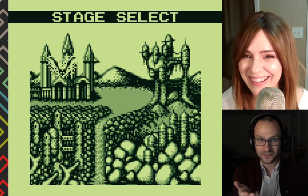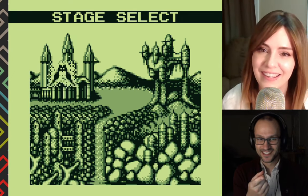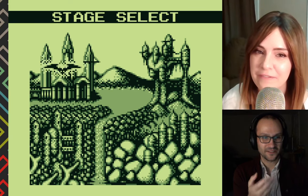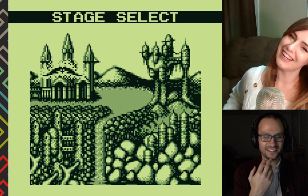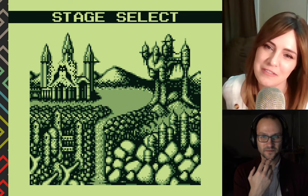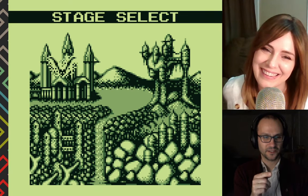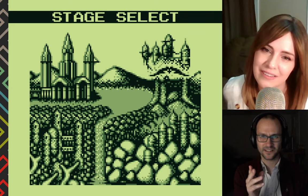This is Mega Man style — there's four stages to choose from. Every time I turn on the game I can have fun playing a different stage. On the map screen we've got a glistening lake, a beautiful waterfall, a fiery bat — you can see the special effects. I think this is the crystal castle, the forest castle, the rock castle, and the castle in the clouds.